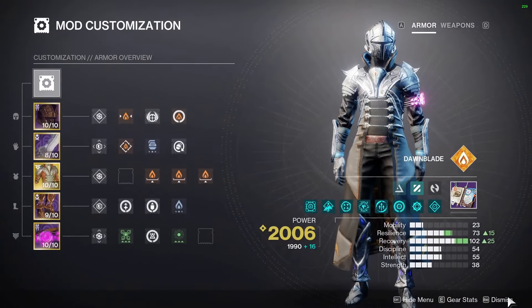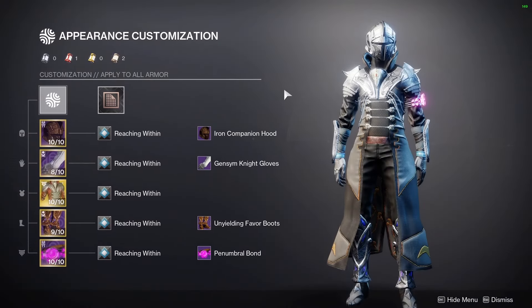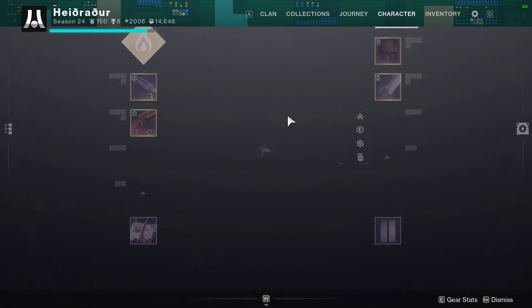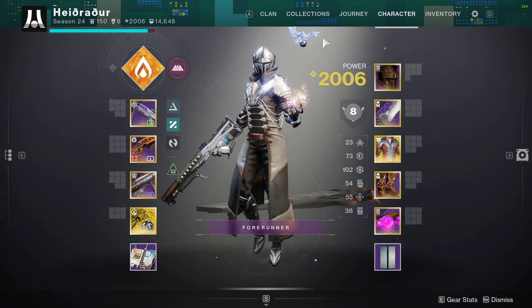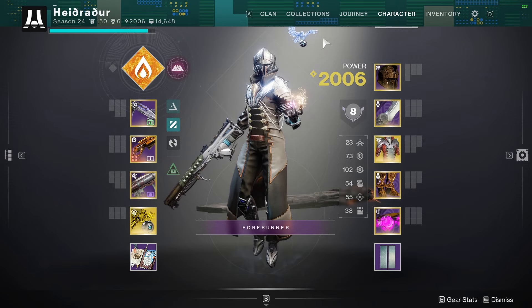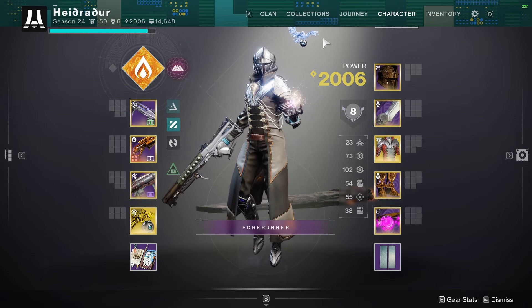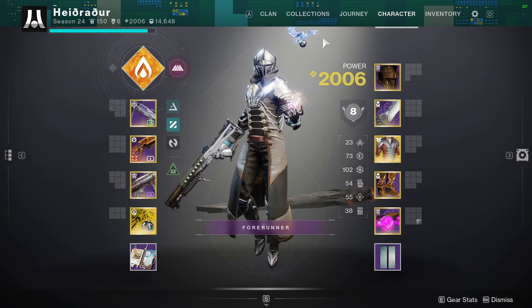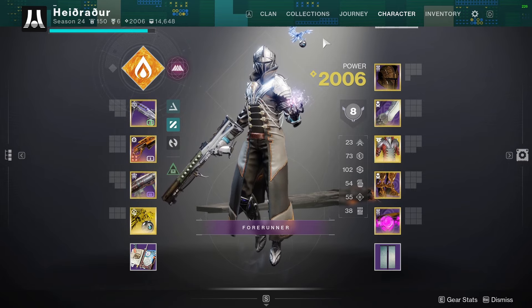Mods have not changed. Fashion changed slightly — there's that for those curious. So the gameplay loop generally goes as follows: you run towards a spot that you think you can get the best view on a lot of different angles. You put down your empowering rift when you see enemies, use it for third person, whatever you need to do, and two tap.